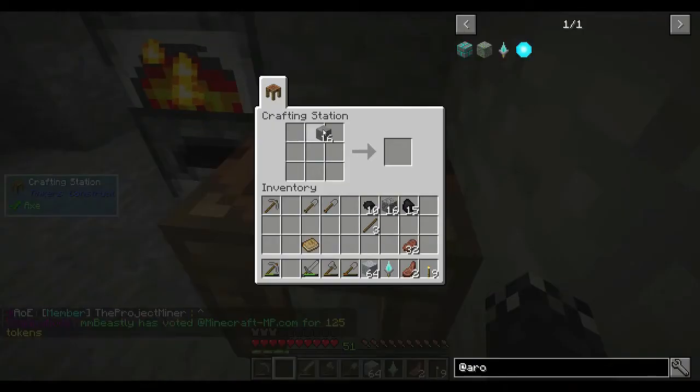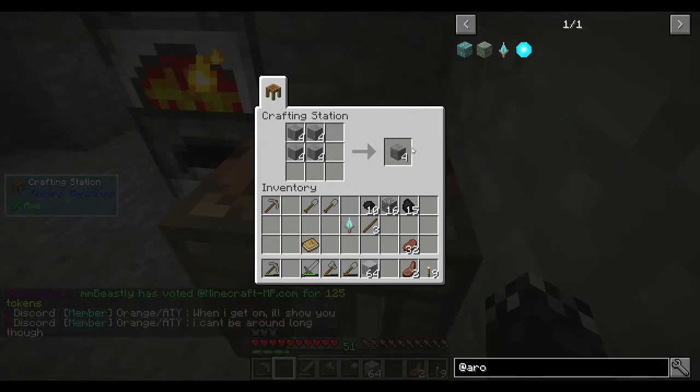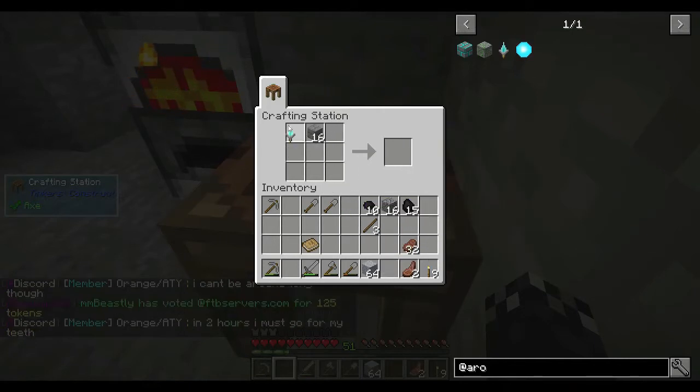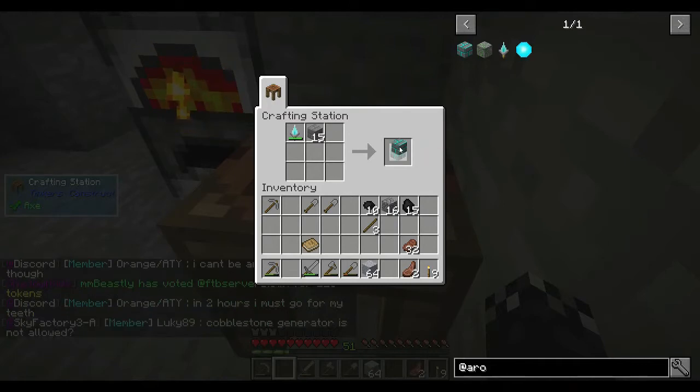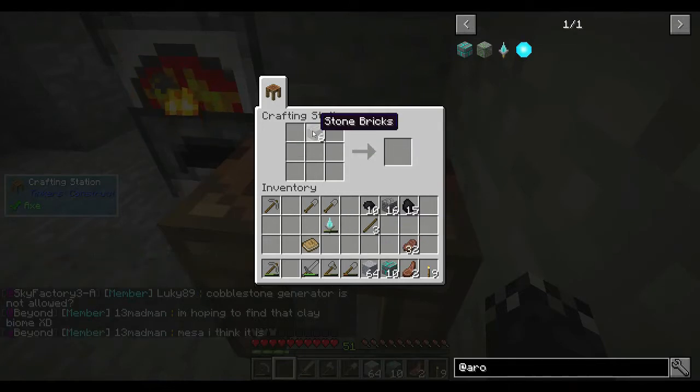I'm going to need at least 10 of these portal frames, and I think they need to be stone bricks. So I need to make stone bricks — let me get those done. You can see the durability is going down. That's 10. Used about 50% of the tool.